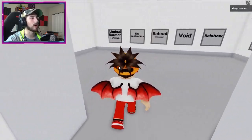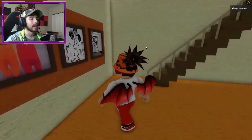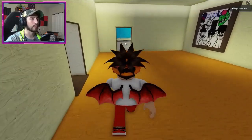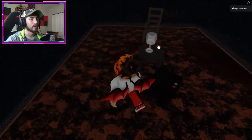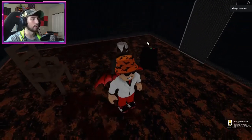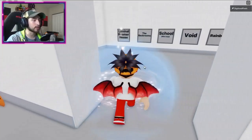To get the Old Times badge, go to liminal roamer house. Once you're here, go upstairs and head to the bathroom, which is straight ahead. Oddly, there's a bat inside the bathroom. Click on the cup there and you'll get the Old Times badge.